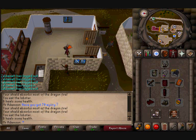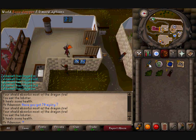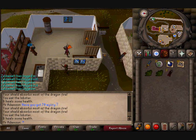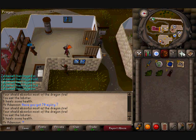Higher range and combat levels will help you do that too. Here's the loot I got from 1 hour: I got a rune dagger, 2 ranarr weeds, 15 nature runes, 38 blue dragon hides and 37 dragon bones, which came up to 143k. That is based on the Zybez prices at the minute.